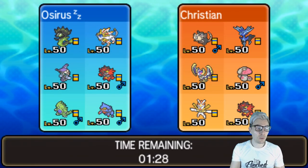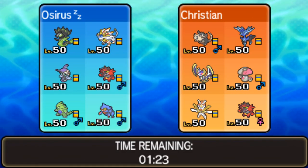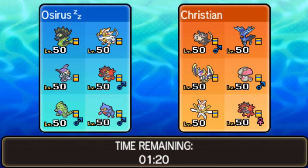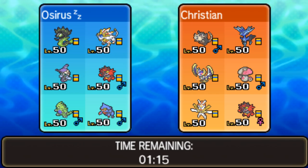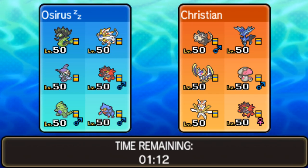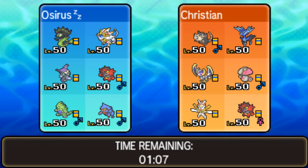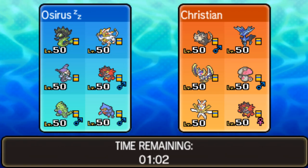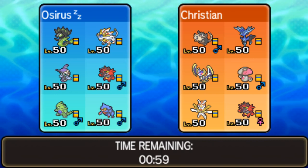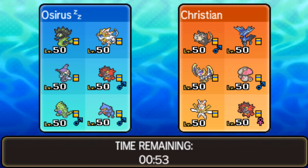We've got our first opponent already — Christian from Germany — so getting straight into team preview. It is an Alolan Raticate, which is amazing! We've got Lunala too, which is really good for us. So the team is: Alolan Raticate, Xerneas, Lunala, Amoonguss, Kartana, Incineroar. I really have no idea what to expect from that Raticate but whatever it is, it's going to be a lot of fun.